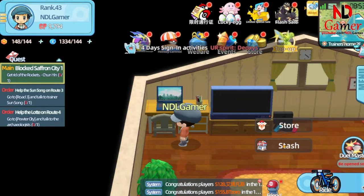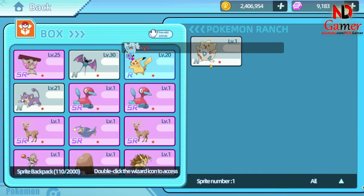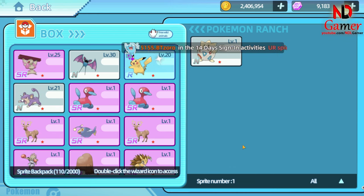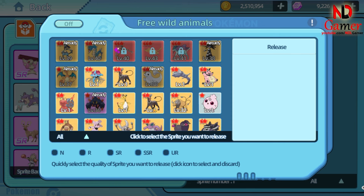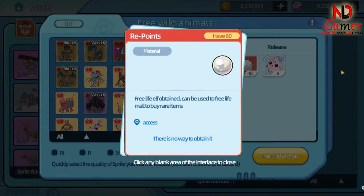Additionally, you can store Pokémon here if you are worried about accidentally separating them, or if your storage is full. If you have Pokémon that you don't use, release them to receive repoints. You can use these points to buy items that will make your Pokémon stronger.